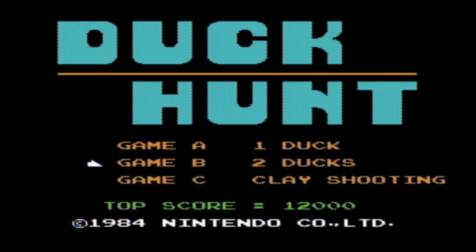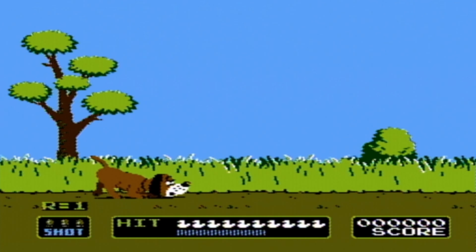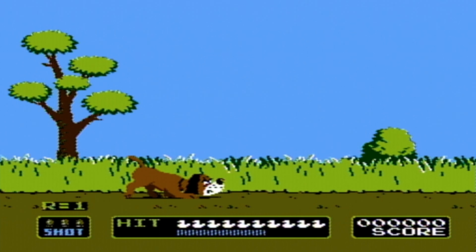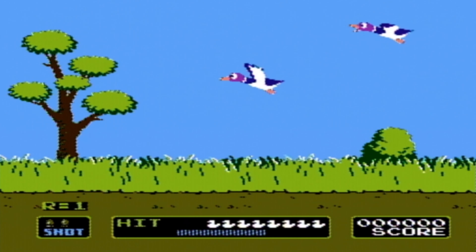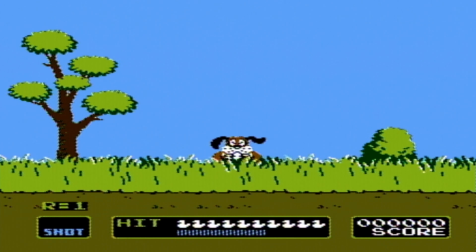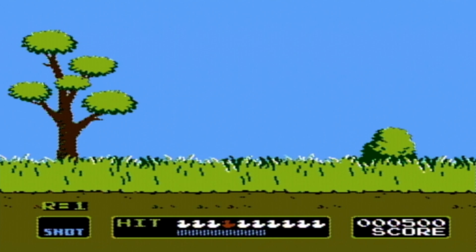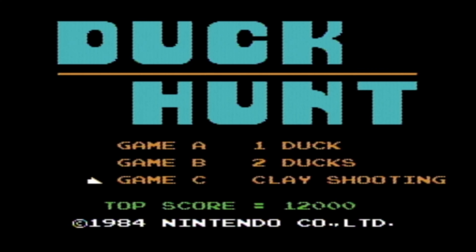Game mode B is basically exactly the same. The only difference is that there's two ducks instead of one, which makes it harder to collect both ducks. Because, instead of having two follow-up shots if you miss, you only have one follow-up shot, which makes it harder to complete the round.